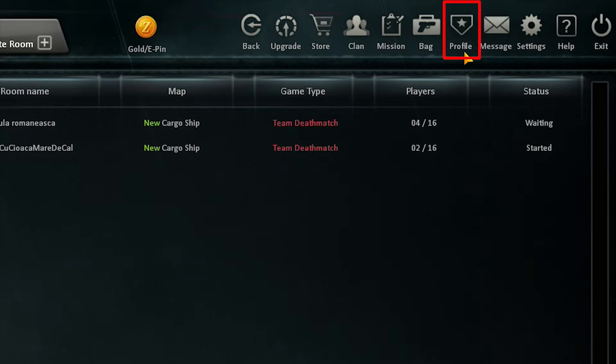To check your stats, kills, deaths and so on, please use the Profile button. To read and check your messages, use the Message menu.